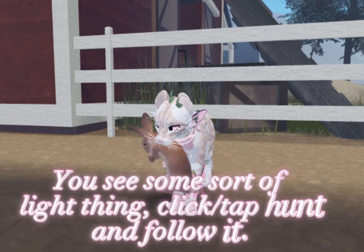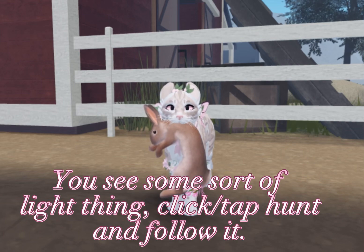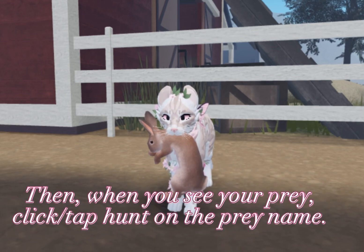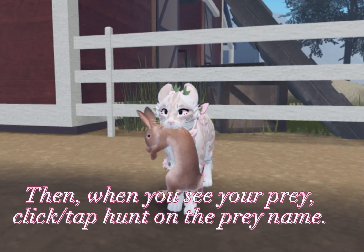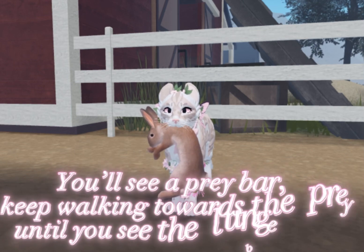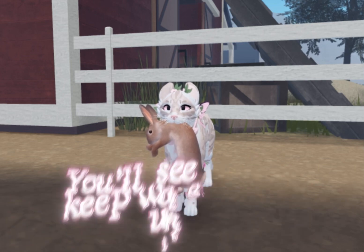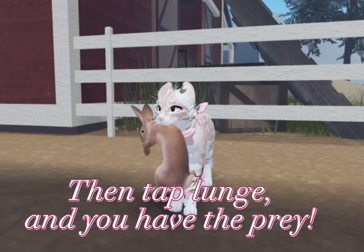Look around until you see some sort of light thing. Click. Tap Hunt and follow it. Then, when you see your prey, click. Tap Hunt on the prey name. You'll see a prey bar. Keep walking towards the prey until you see the Lunge bar. Then tap Lunge, and you have the prey.